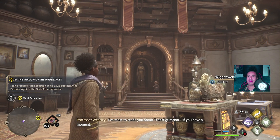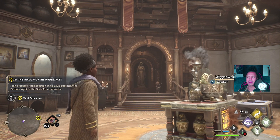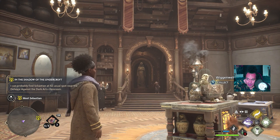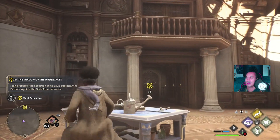Okay guys, another episode of Hogwarts Legacy - another guide or walkthrough, whatever everyone calls it. So 'In the Shadow of the Undercroft' is what we're going to be playing. I can probably find Sebastian at his usual spot near the Defense Against the Dark Arts classroom. Okay, let's go.